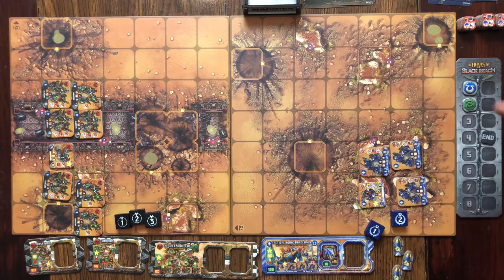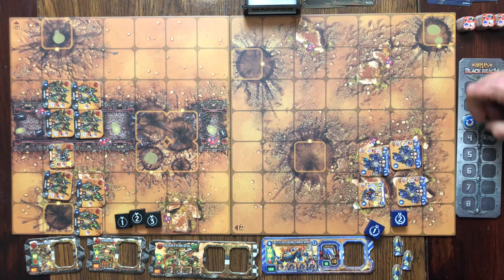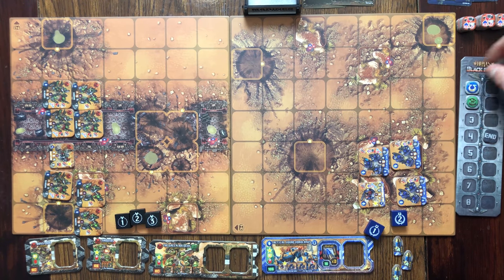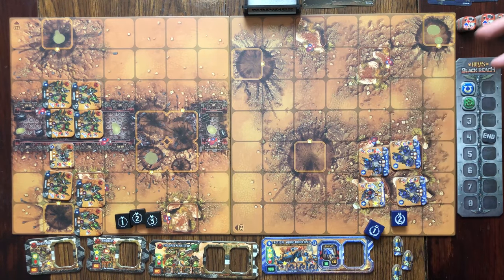Let's go ahead and get started with the scenario itself. Over here to the right side of the screen is the little scenario tracker. The Ultramarines are going to start with initiative - that's why their symbols appear on the one. Once this first turn's over, you drop it down to three, and then on turn two the orcs will have initiative. This goes to turn four, and most points wins. The Ultramarines get one point for each orc killed, the orcs get two points for each marine killed.